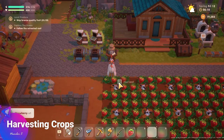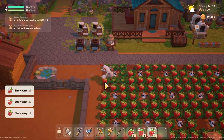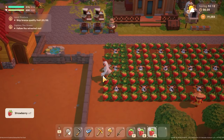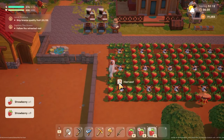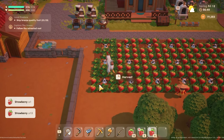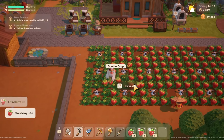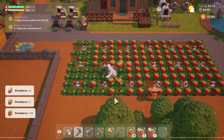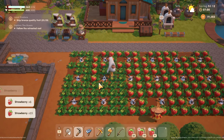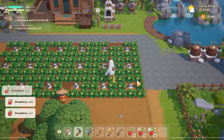The next mistake you should avoid is harvesting crops manually. Time is a huge resource in this game and you must save as much as possible. You should not pick up crops by hand, especially if you have a huge field. Instead, take out your scythe and scythe the crops away. Yes, it does use up energy, however you will harvest your crops way faster, meaning you'll have a lot more time in the day to do other activities. As you can see, the scythe is super effective and we will have all these crops harvested in no time — and it doesn't use up a whole lot of energy either.